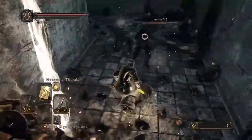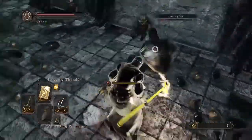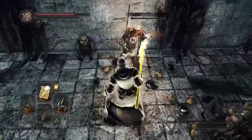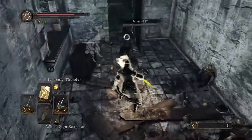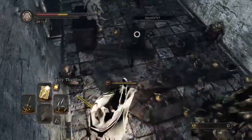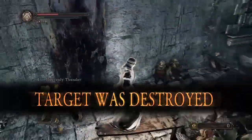I drop some heavenly thunder on this guy, and then we put him away right there as he tries to Estus. He's still running for his life — I get some good hits in and boom, fight's over.